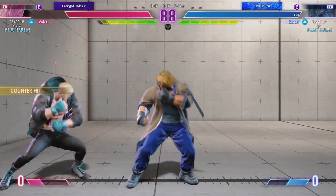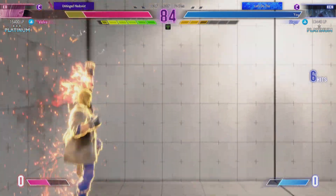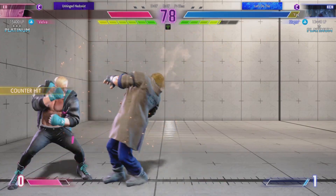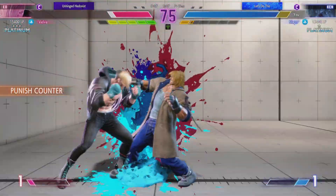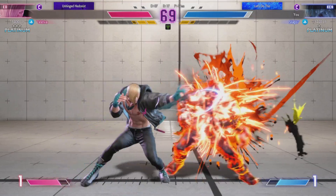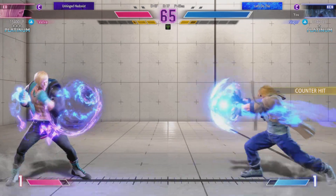The pressure continues as they can't escape the corner. They need to find a way out. The low hits. Now the fun begins. Long low attack hits. Down to the wire. Uses the drive rush here to steal their turn. Taking stock. Absorbs the attack and fires back, breaking forward to pressure the opponent.